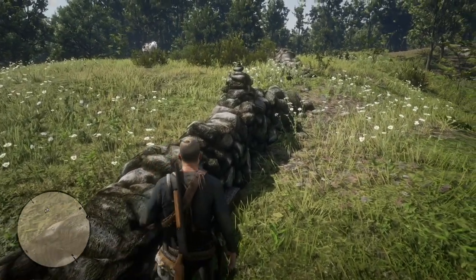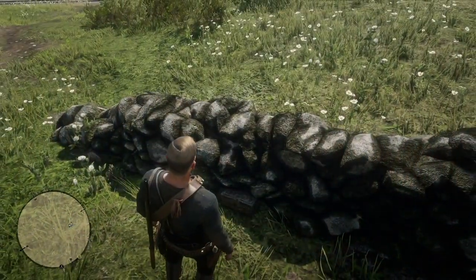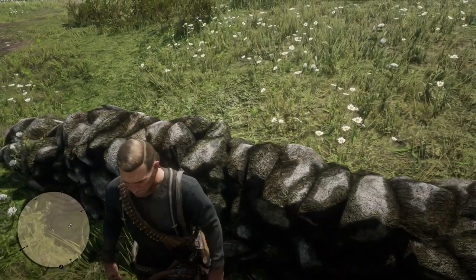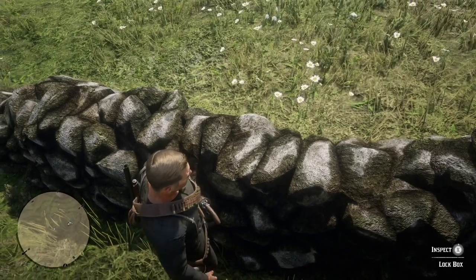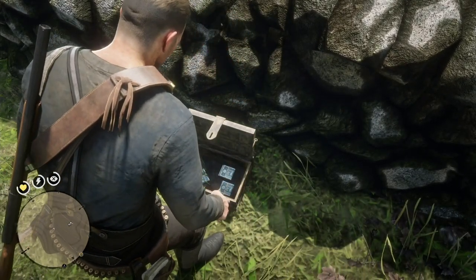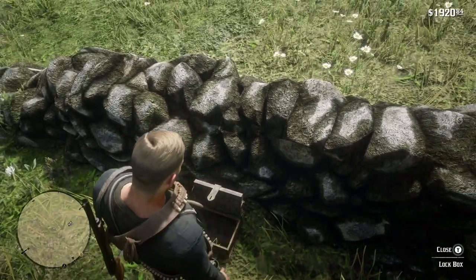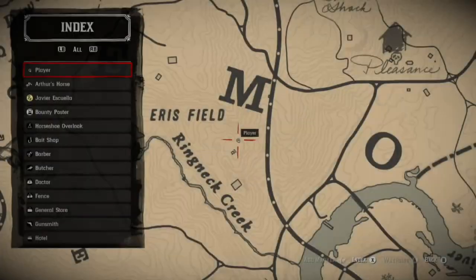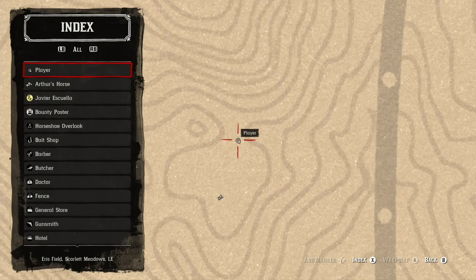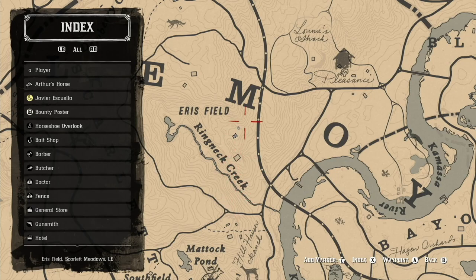This next lockbox location is by a wall, and it's hard to find. I just activated Inspect Lockbox — there's the lockbox, and then you try to open it and hop on the wall. This has some real neat stuff in it: three billfolds, cash — $22, $22, and $22 — so $66 in cash in this lockbox. On the map, it's by Ringneck Creek, above the house area, and Eris Field, below the M in Lemoyne.